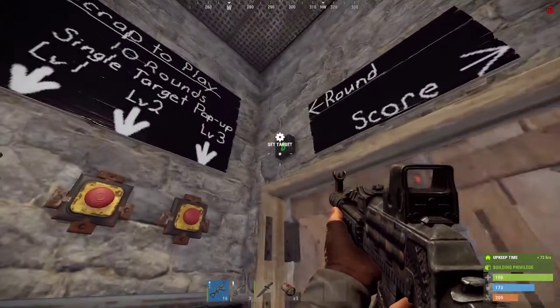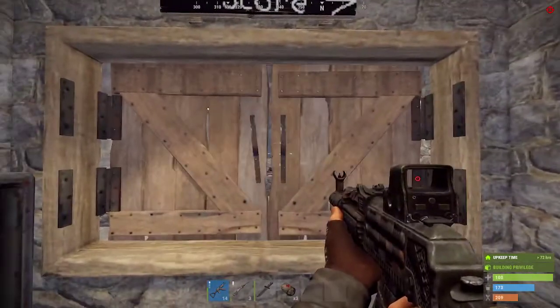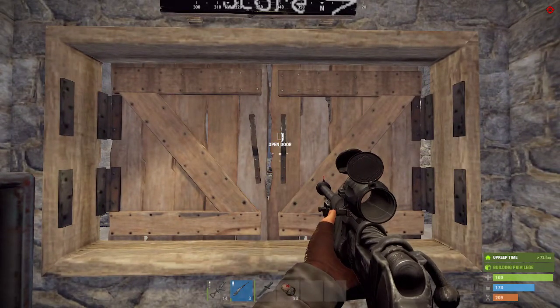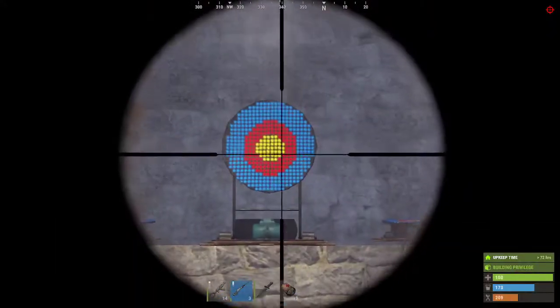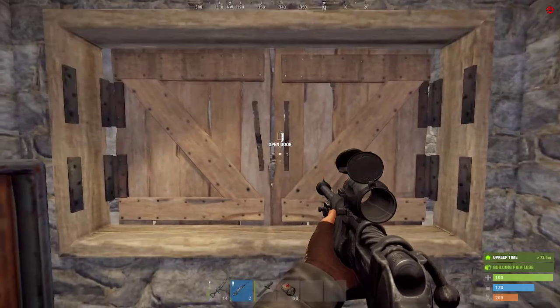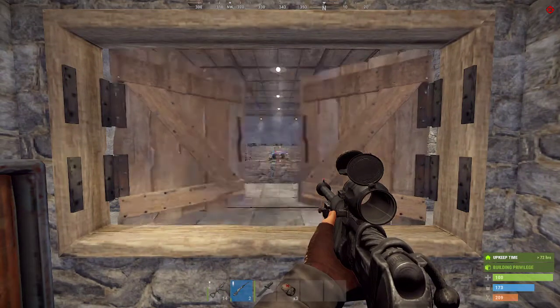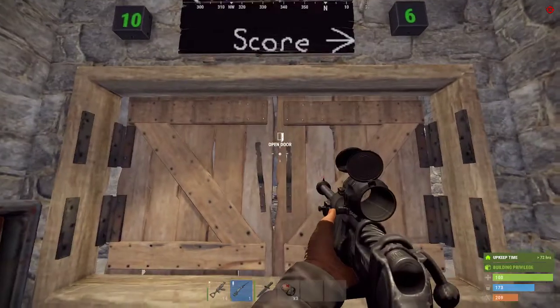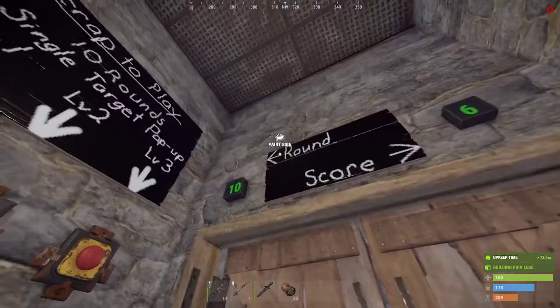I've got this set for 10 rounds. You can make it challenging by telling yourself you only get one shot per round — if you don't get a bullseye, you don't get a score. Boom — got a shot that time. That's essentially what it is. I'll take you to the back room real quick so you can see a little bit of the nonsense.